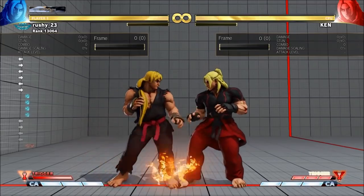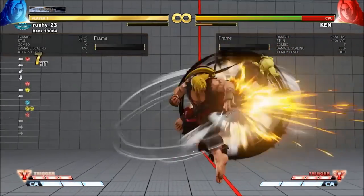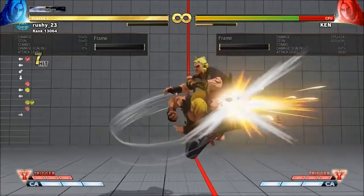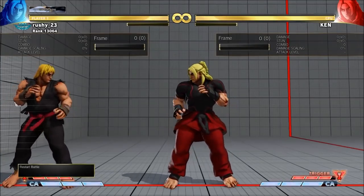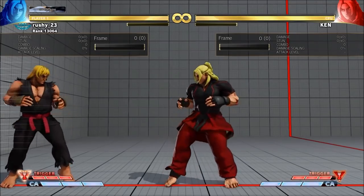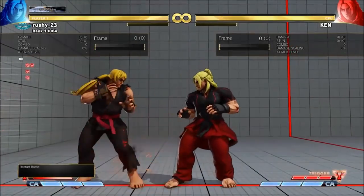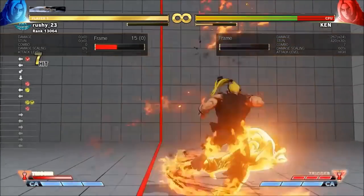With light punch DP into EX DP, adding the light punch gets 322, but without the light punch it does 339 — really good to pay attention to that. When you're in V-Trigger 1, adding the light punch scales your damage more in these V-Trigger combos, both with no bar and with one bar EX. It's not the same for non-V-Trigger where you actually get more damage with the light punch.